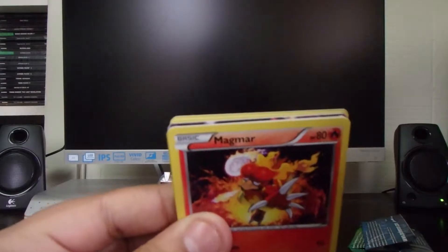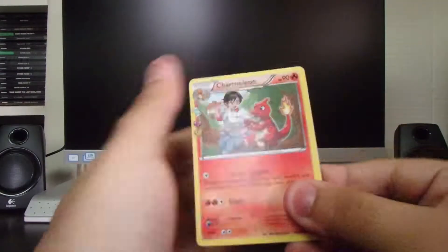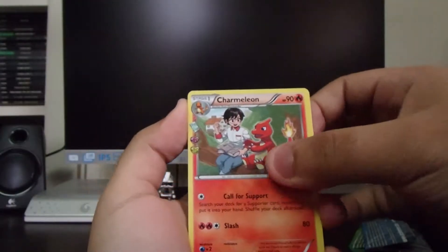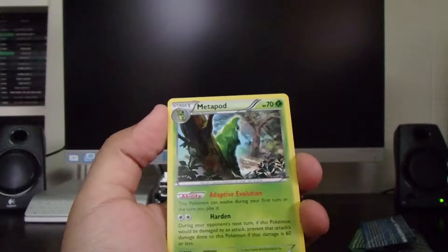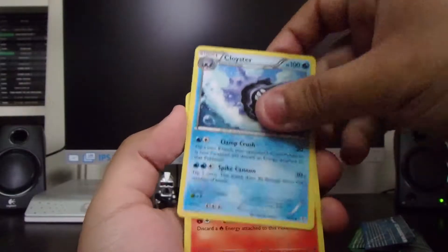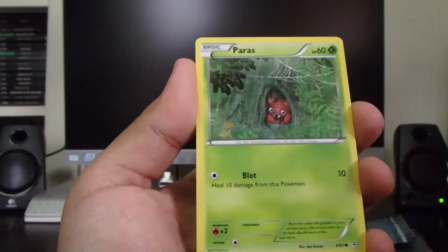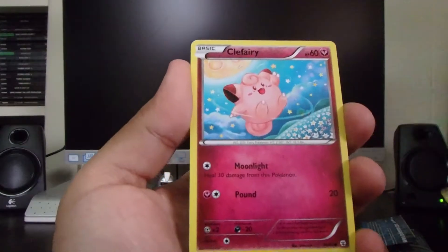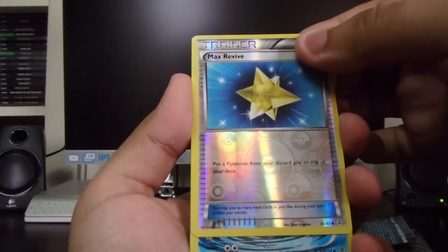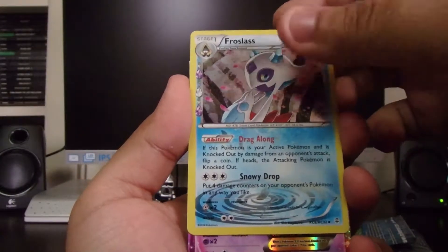Starting off with that Psychic Energy — three from the back. We got a Wobbuffet, another Wobbuffet, Pokemon Center Lady, Cloisters, Psychic Energy, Meowth, Tangela, another Meowth, Reverse Energy, a Holo Fighting Energy, Slurpuff — and Snorlax!